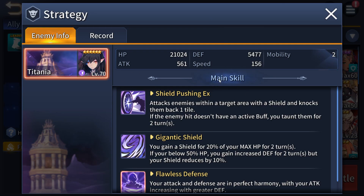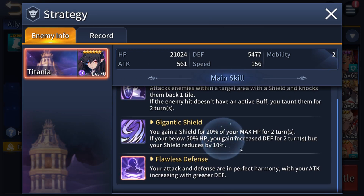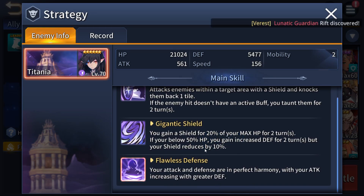We'll discuss the boss's mechanics first and stats in order to reason out why we're using certain units. The most annoying part of the boss is the gigantic shield. You have to get rid of it as soon as you can, since continuous damage and everything else you do to the boss will be absorbed by the shield. It's 20% of the boss's max HP — that's 4,000 worth of shield, which is really high.